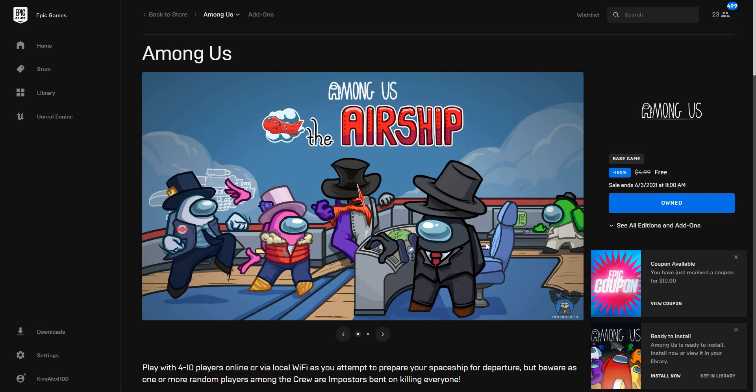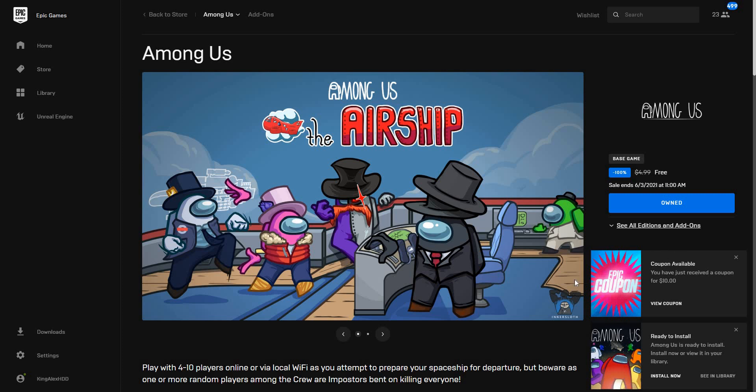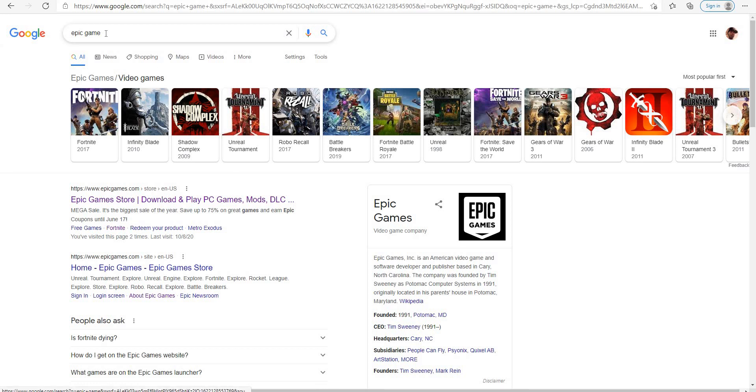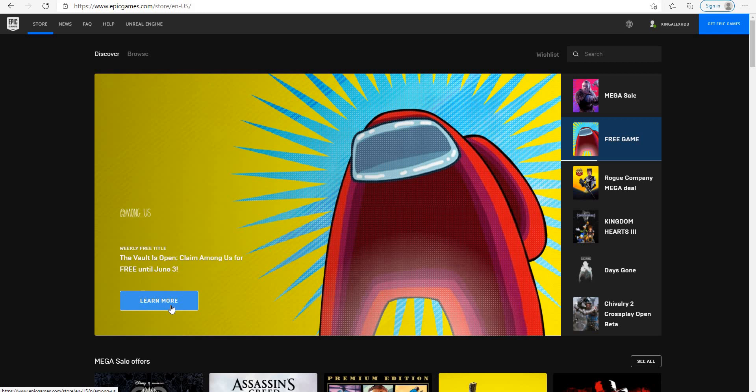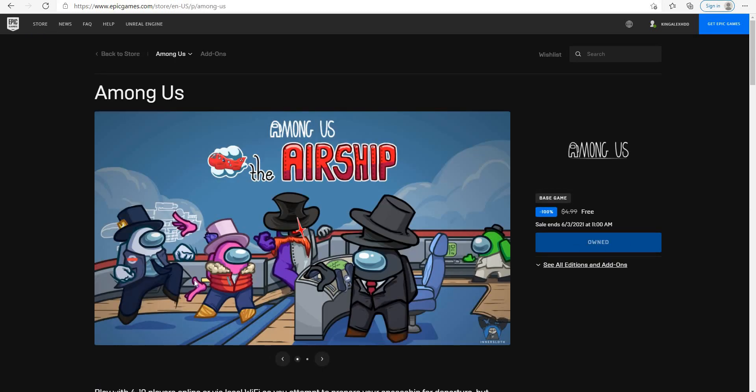Now, if you don't have the app, that's completely fine. Go to your browser — Internet Explorer, Google Chrome, whichever one you have — and type in 'Epic Game.' Click on the first link that pops up. That's the website. Make sure you sign in — that's super important. Then click 'Learn More' and you can get it from there.